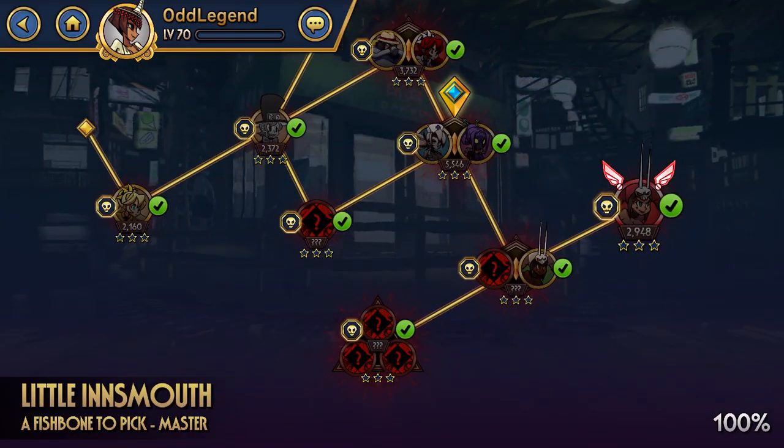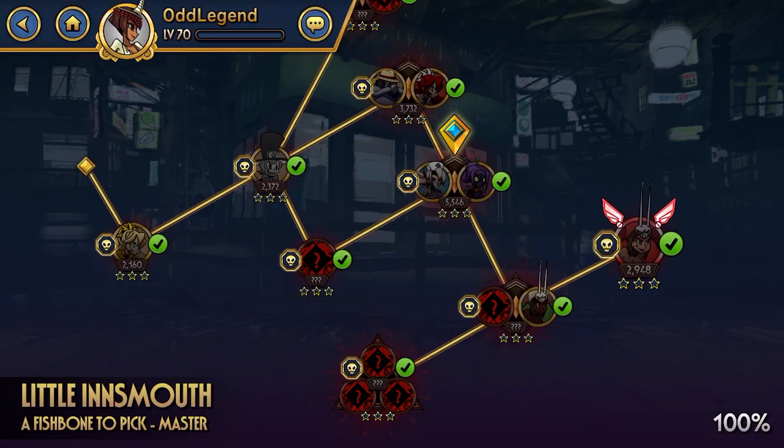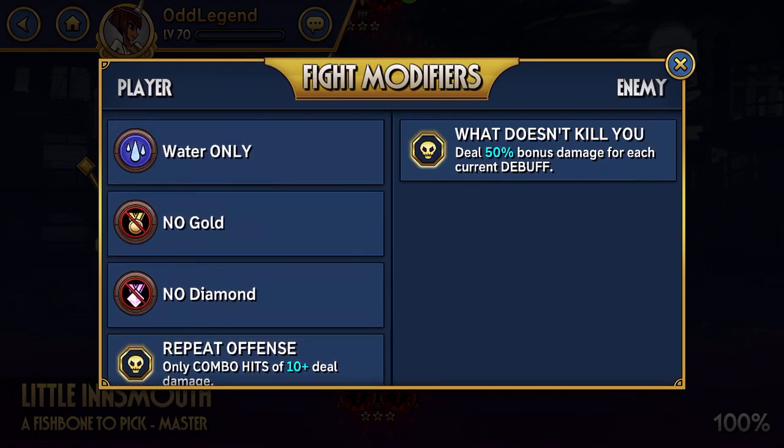Starting today, we are going to be going at A Fishbone to Pick. Now throughout the whole master difficulty story, you're going to be often hit with the no diamonds, no golds, or no types — or requiring a certain type, requiring a certain fighter.